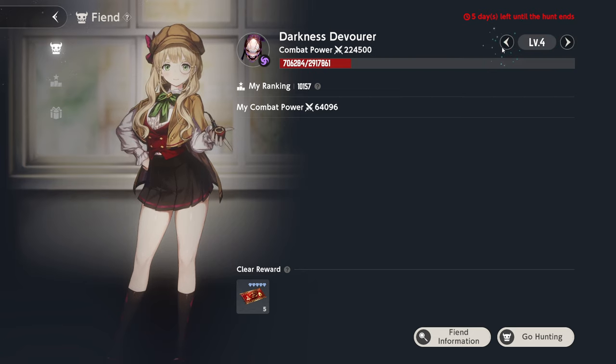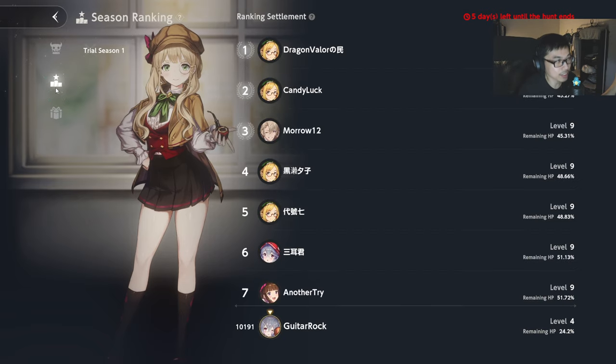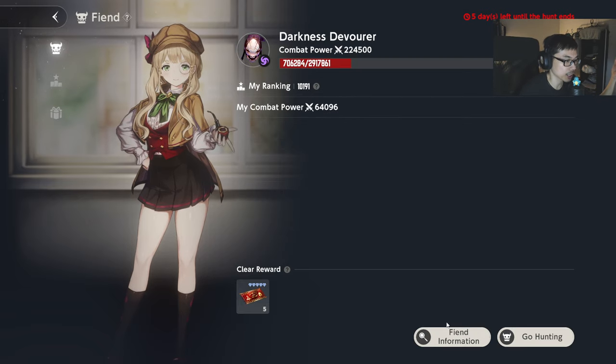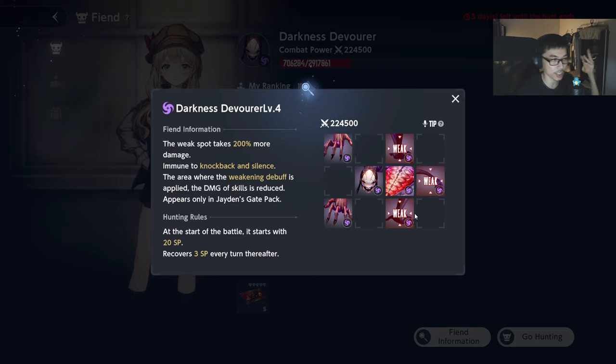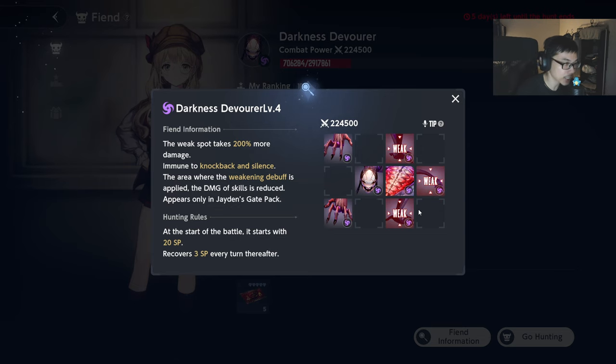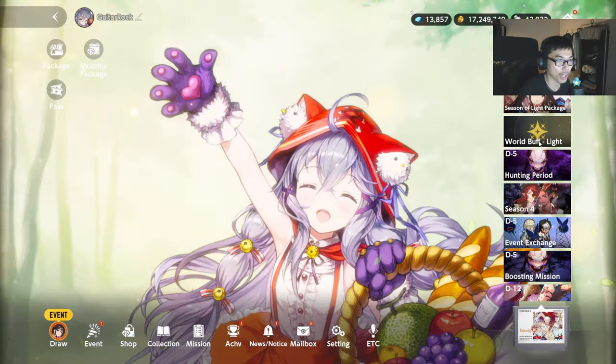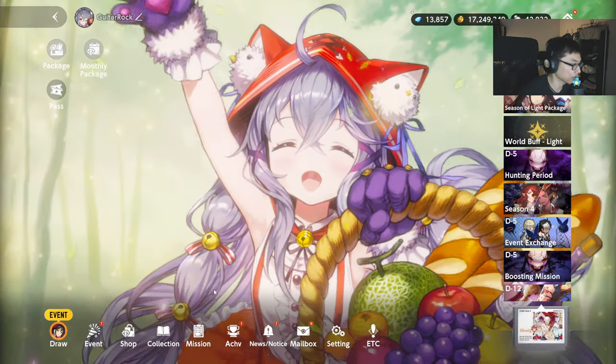Let's talk a little bit about the strategy for general players — what you want to be using. The boss as you can see is Dark Type, Darkness Devourer. It has multiple parts of the body and they're all Dark Type, there's no variance in terms of the element. So Light Type characters are going to be your best friend in terms of doing bonus damage. Plus, we also have the World Buff Light going on right now if you guys are not aware.